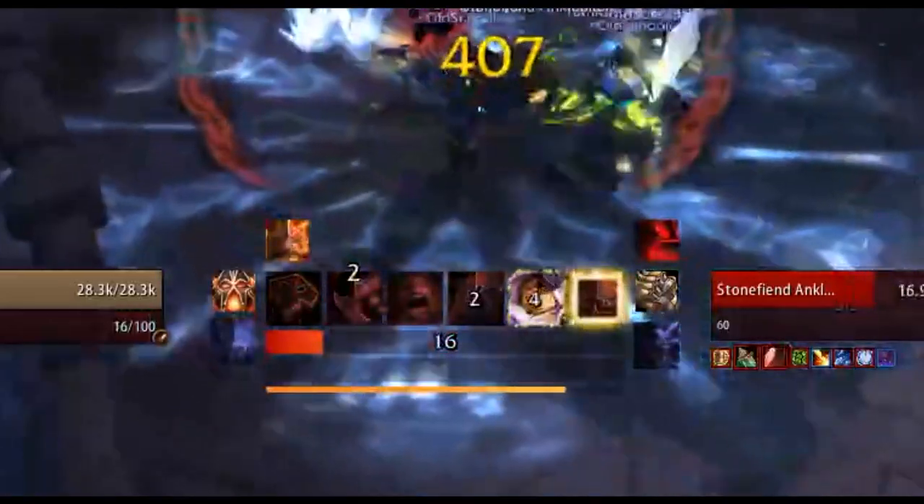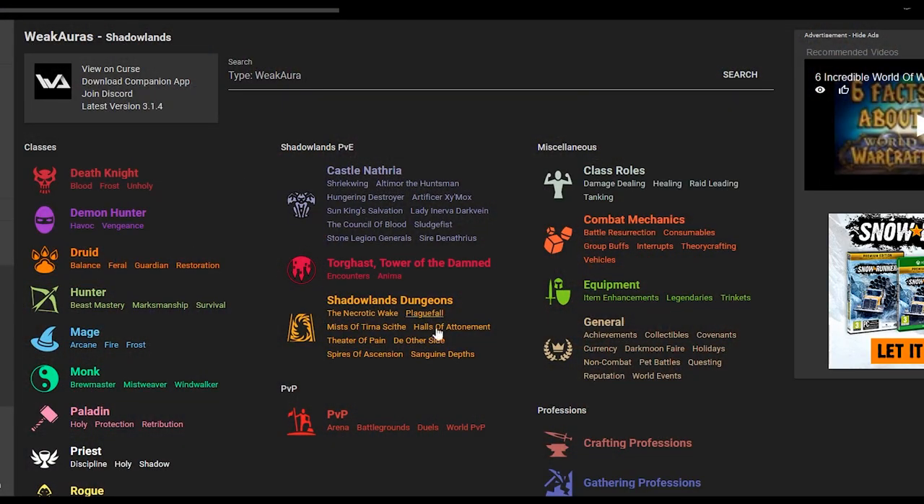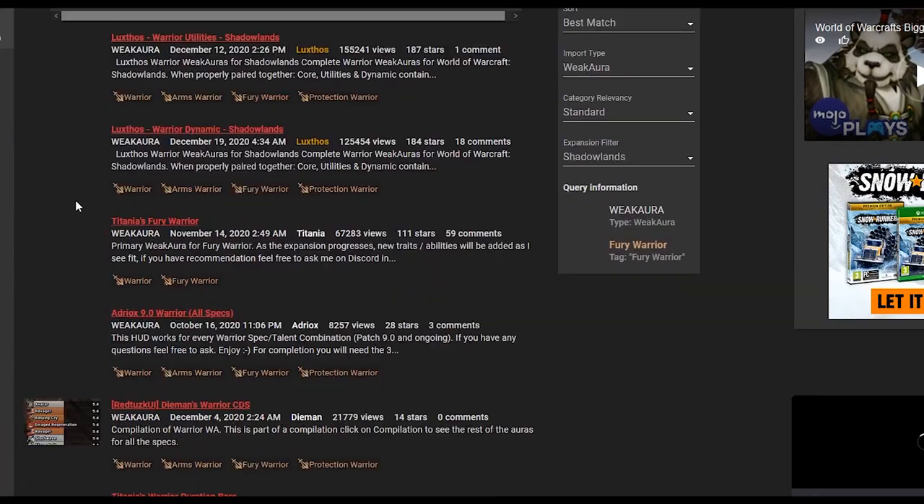Next up, we have WeakAuras, and WeakAuras is an integral key thing to have as a DPS — or really anything in this game. We'll do an entire dedicated video on the best WeakAuras for Fury Warriors, but here's a quick overview. WeakAuras is a highly customizable system that flashes things up on your screen that you want to be alerted about. I use it to prompt my rotation — squares lighting up and flashing to remind me to push certain buttons at the right times. You can find pre-made ones on the website Wago, including a Fury Warrior set that massively helps your rotation.